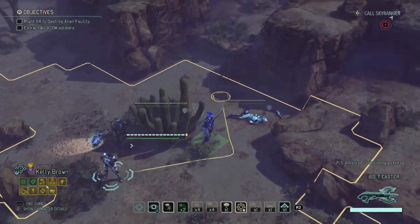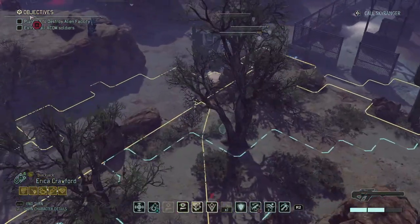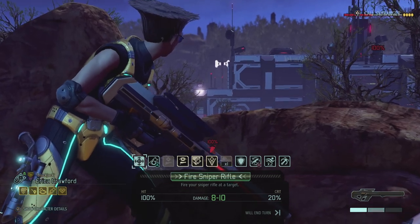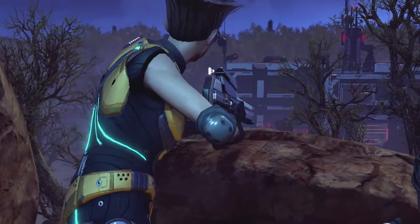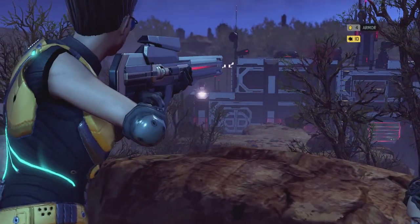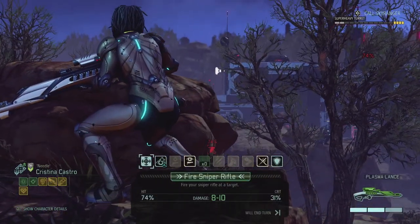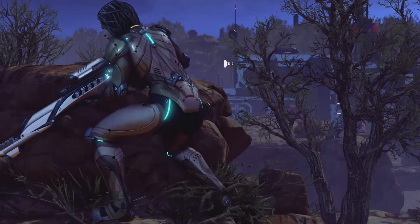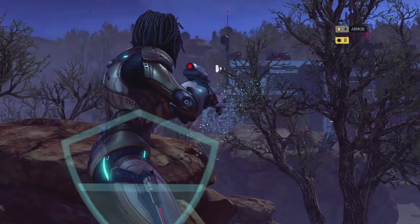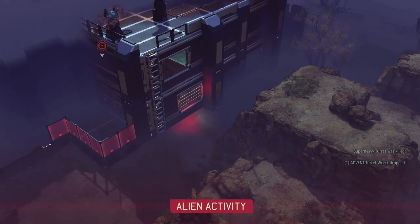I could actually try and take out the turret from here. If I get lucky I might actually kill it — I might as well, I have three reloads on Erica, so this isn't really a waste. And that's a critical, so that's 10 damage. Then with the second shot — why is that less chance? That doesn't make any sense. Oh, double critical! Never mind. There's a bigger scope on Erica's weapon.